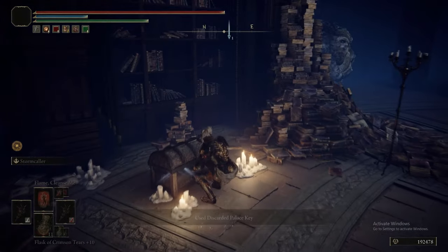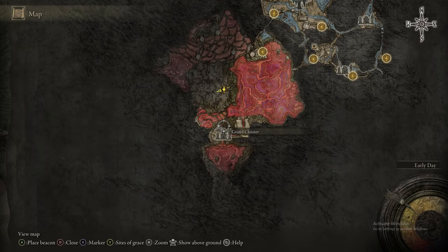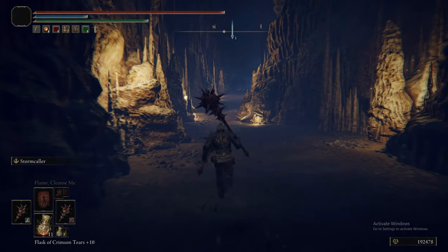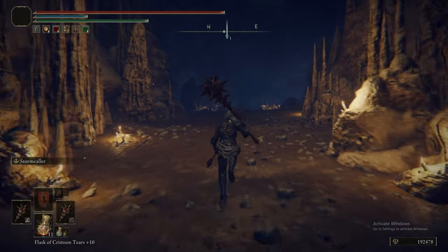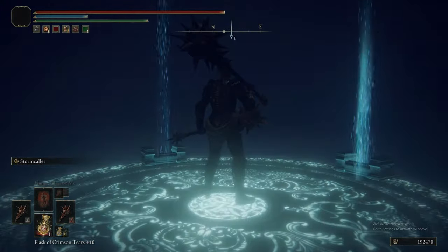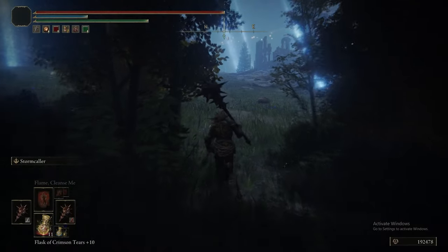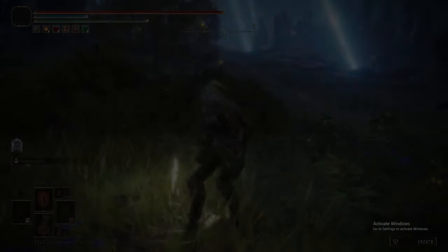We are now warping back to Ranni, and we now have the Discarded Palace Key, so we can use the Dark Moon Ring that we get from that chest to unlock this doorway here. There would have been a big blue seal in the doorway. We got the Discarded Palace Key by defeating the Baleful Shadow, which we did in the Noxtella episode — go check that out if you're wondering where we got it. The Palace Key opens the chest, the ring removes the seal, and that gives us direct access to the Moonlight Altar, which will be the next part — where we finish Ranni's quest and also show you the greatest strategy ever.